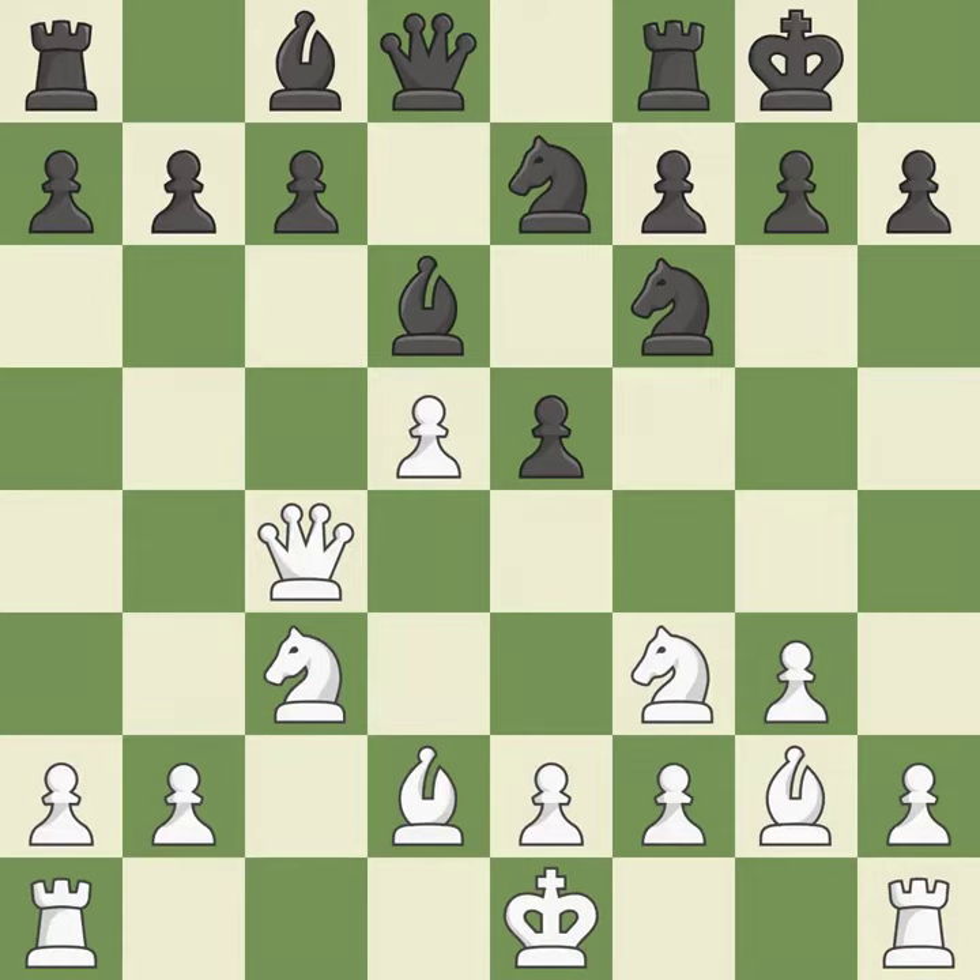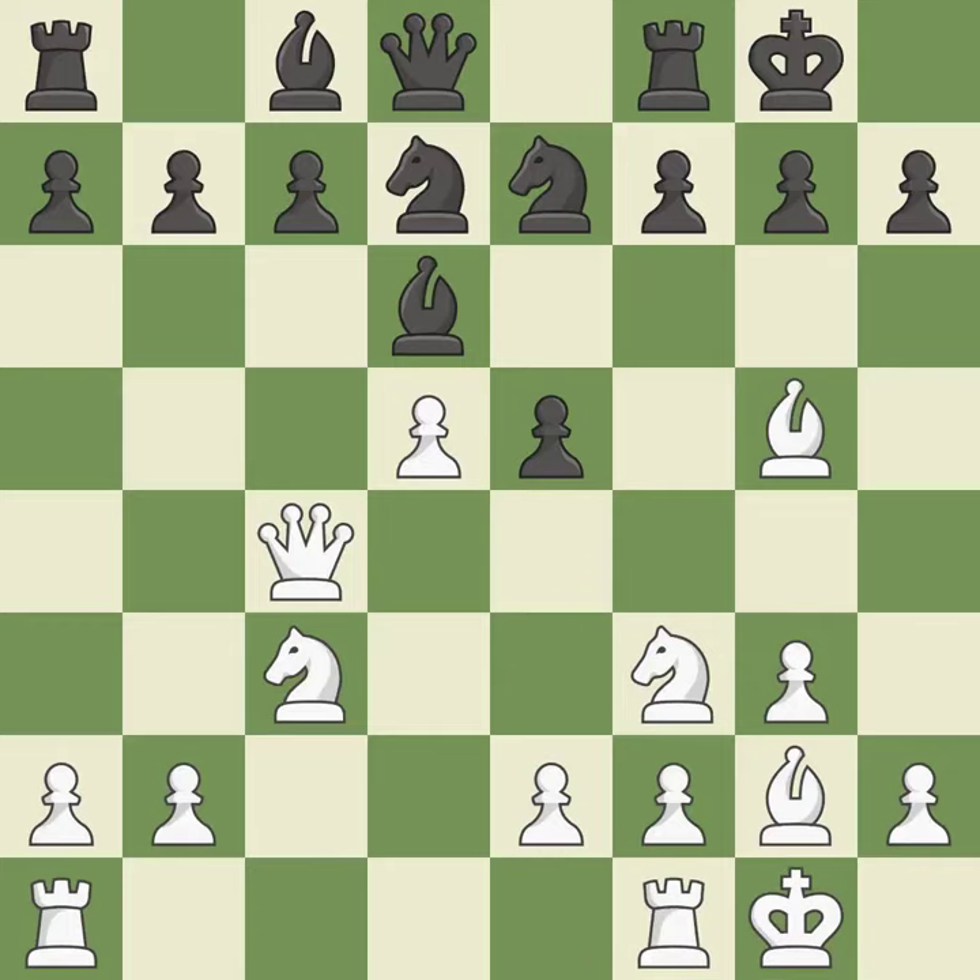That's a decent move. This suggests kicking a bishop. The rooks are linked by this, making it easier for them to work together in the future. A pawn kicks the opposing bishop, forcing it to move or risk being captured.